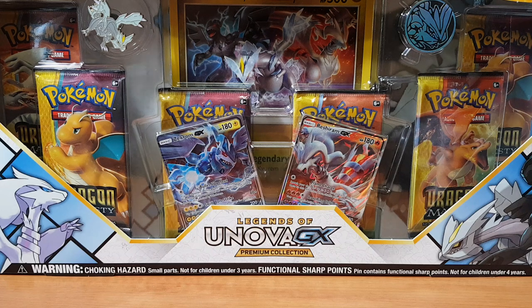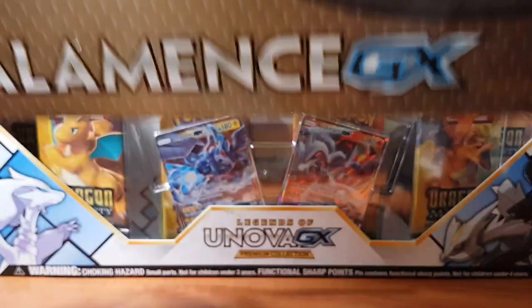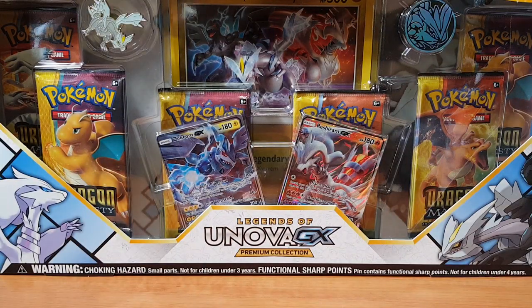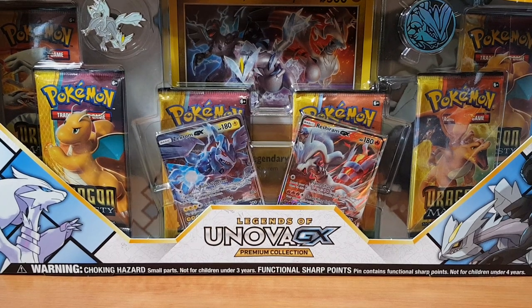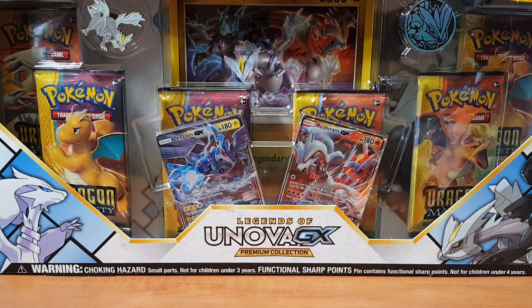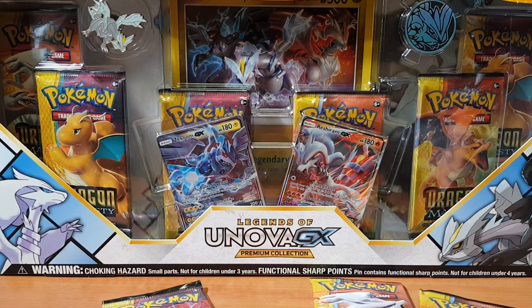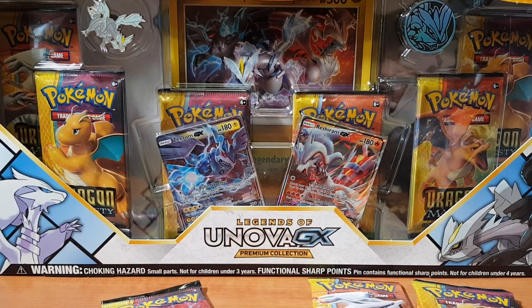What's going on fam, Richasaurus here bringing you guys another Dragon Majesty opening. This time it's not going to be the premium collection box — it's actually going to be the Salamance GX box. As you may know, I did open up the white Kyurem box and pulled absolutely garbage holographics that I don't even want. It's not something you pay $50 for, that's for sure.